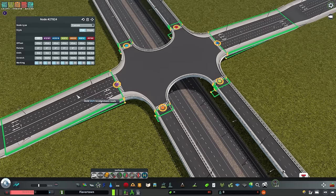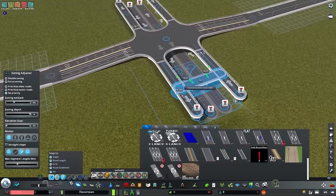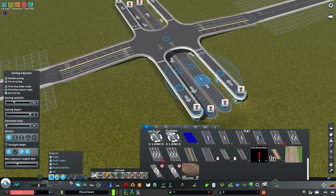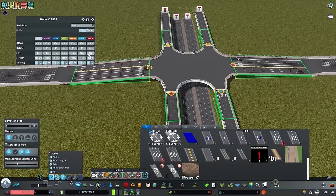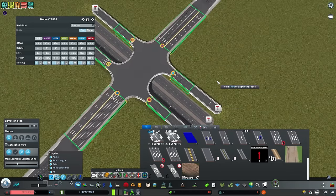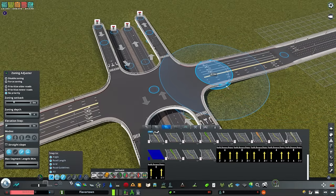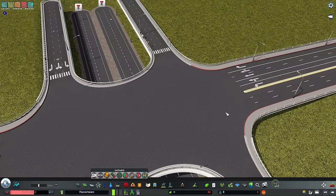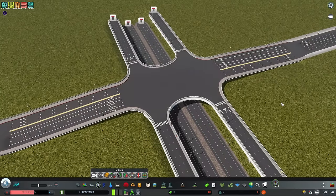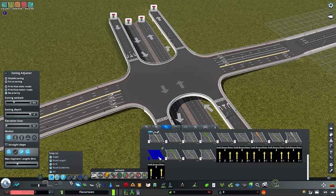Next, I'll swap out these roads. I actually ended up deciding that 10 units away was a better option — before I had it six units and it was a bit close to the center, since we're going to be expanding this node quite a bit. The nodes connecting to the intersection are now 10 units away and the shift has been modified to 25 and negative 25 meters. I also swapped out the roads — the network we're going to use is an asymmetrical five-plus-three road from the Ultimate American Roads Pack, featuring two left turn lanes. I'll link it in the description.